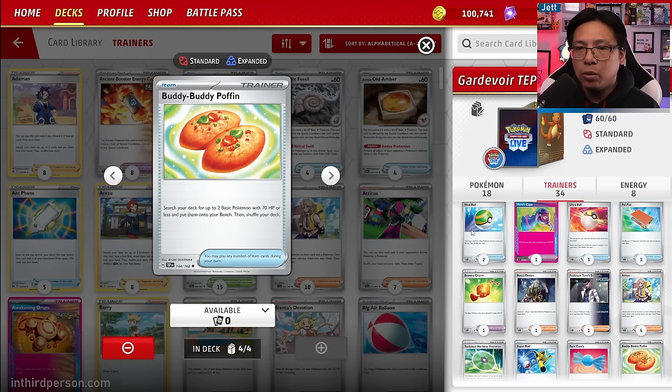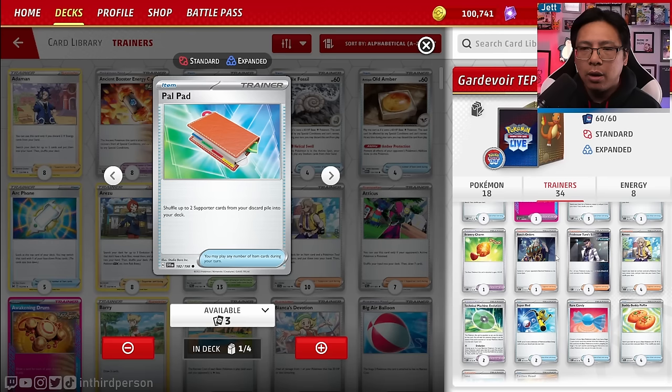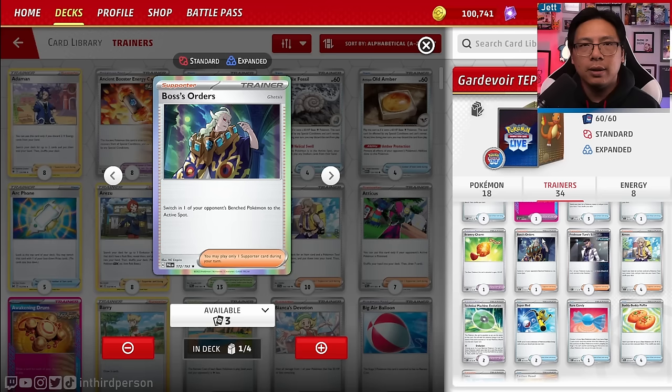Three copies of Ultra Ball — discard two cards, grab any Pokémon we like. Also great for discarding energy to get it in the discard pile for Gardevoir to accelerate later. One copy of Palpad to retrieve two supporters from the discard pile. We've cut Boss's Orders down to one — running two Countercatchers and one Boss for when you're ahead and want that gust for a game-winning knockout.